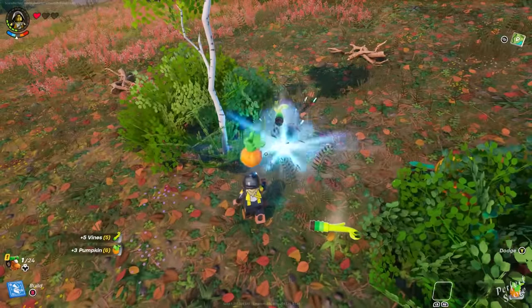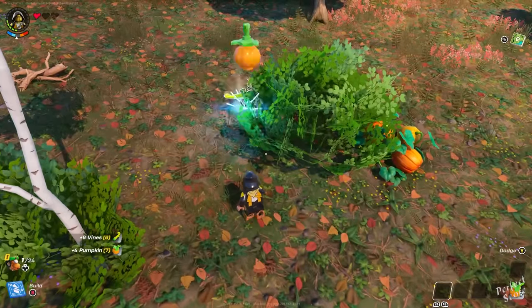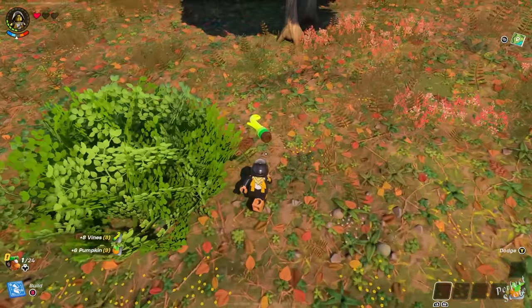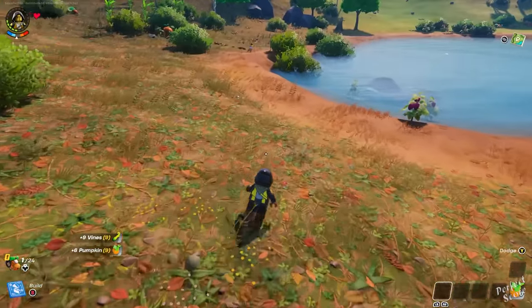As you spawn on the island, you will pretty much have nothing. I recommend that you first start off by grabbing some pumpkins and some raspberries, depending on where you've spawned, so that you don't get hungry. And after that, you want to get started on harvesting wood and granite.